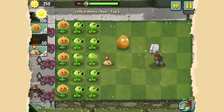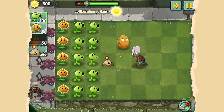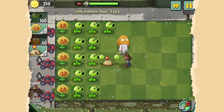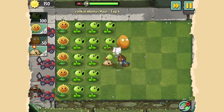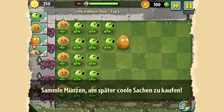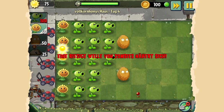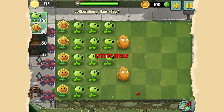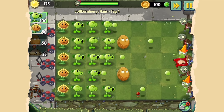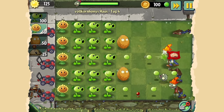Das Ganze ist am Anfang simpel und später zunehmend komplexer und anstrengender. Es werden Zombies kommen, die sich nicht so einfach erledigen lassen. Die können fliegen, schwimmen, sich unterirdisch durchbuddeln, andere Zombies werfen, wirbeln und Projektile reflektieren. Wir werden Stück für Stück Pflanzen dazubekommen, die uns unterstützen, diese Zombies zu vernichten. Je nachdem, wie klug und taktisch wir sie setzen, kommen wir weiter voran und wehren uns effektiver gegen die Zombiewellen.